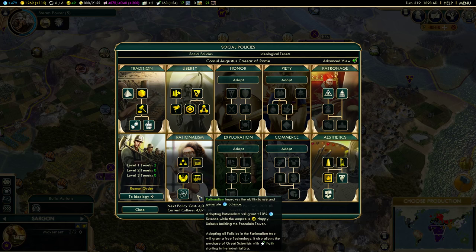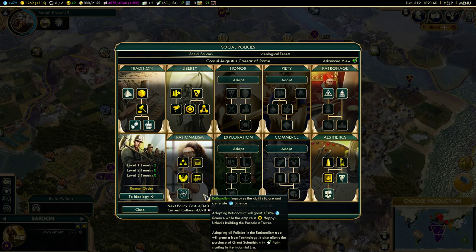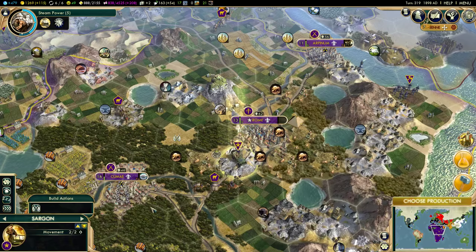I'm going to go with Scientific Revolution. Adopting all policies in this tree gives a free technology, and we can purchase great scientists with faith starting in the industrial era. There are some cool bonuses in ideology that I want too, but I want that free technology more than anything, so that's what we're going to do.